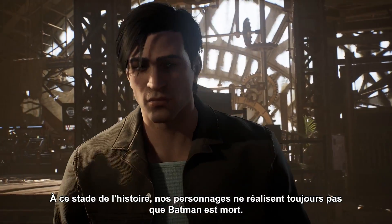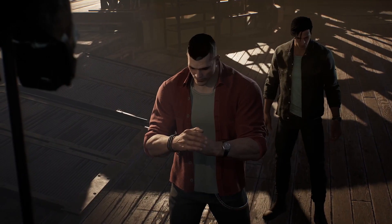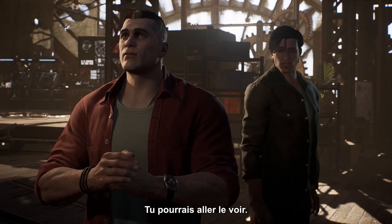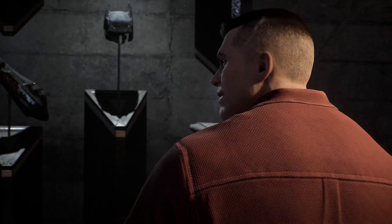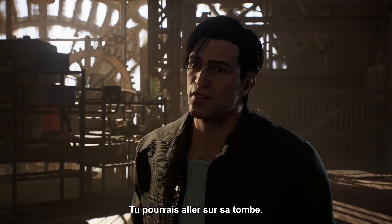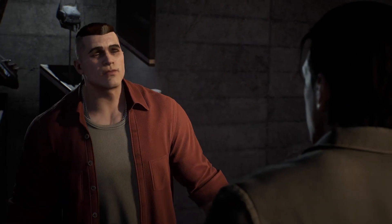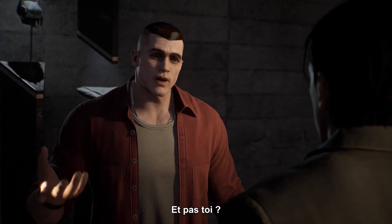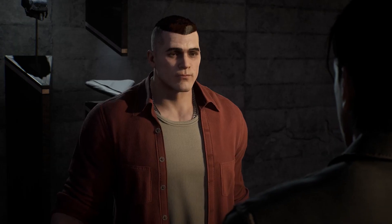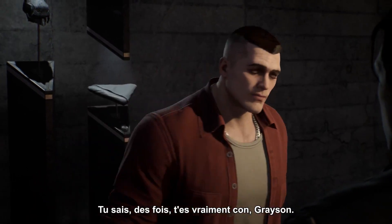At this point in the story, our characters are still processing the loss of Batman. [Dialogue exchange:] "You could visit him." "You could visit him? I could what?" "He went to yours when... You could visit his grave." "You haven't." "I'm not the one staring at that. You know." "Sometimes you're an idiot, Grayson."